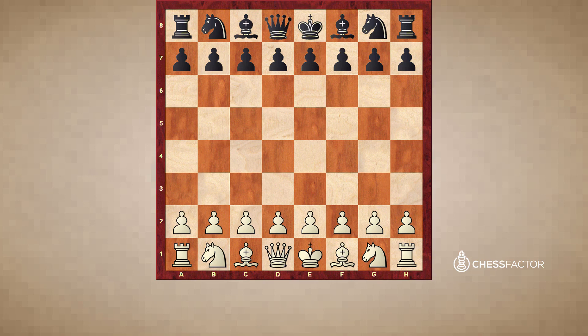So the pawn, as far as its movement, is a fairly simple piece. It can only advance one square forward at a time, with the exception of its first move, and it can never go backwards. However, what is often trickiest about a pawn is that it is the only piece in chess that captures distinctly differently than how it moves.